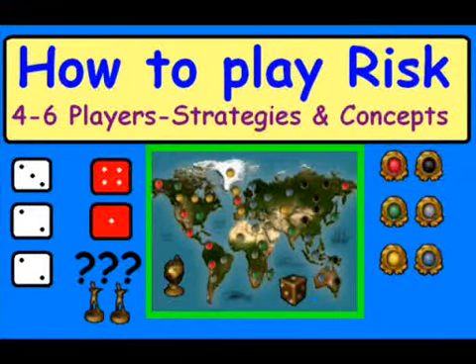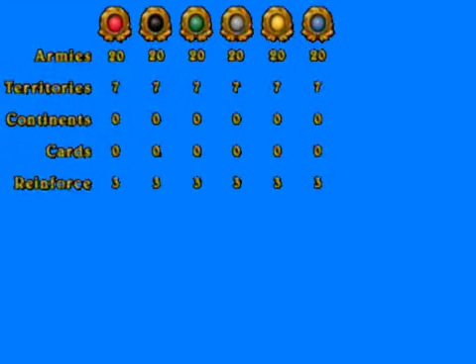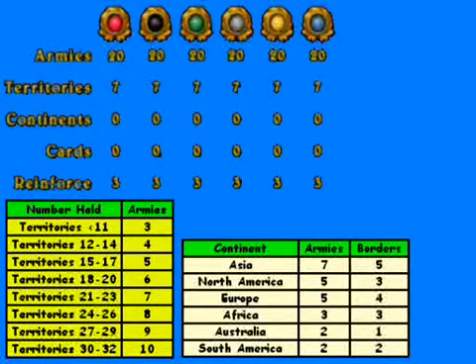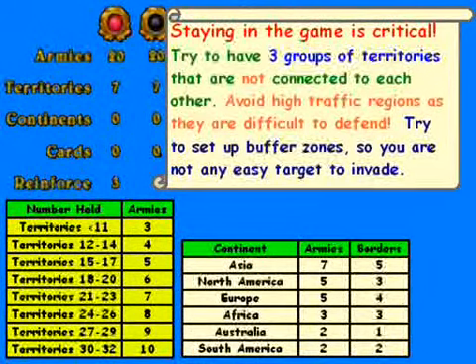When you start out a multiplayer Risk game, you don't begin with that many armies. It also means you don't have that many territories you're occupying, which translates into less reinforcements. The same holds true for the number of continents occupied, which is usually zero. And if you manage to conquer one, it's very hard to defend against five other players. So that brings us to our first point: staying in the game is absolutely critical early on.